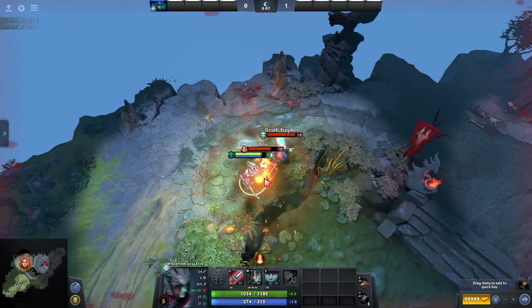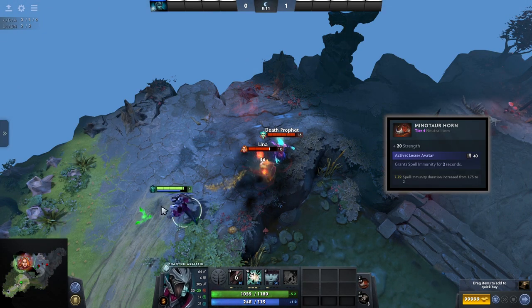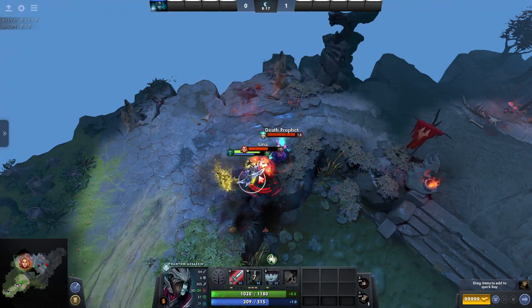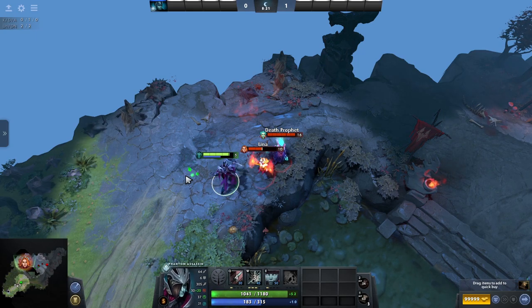If you skipped your BKB but you really should have got one, then maybe the Minotaur Horn can help. It has an activated ability that gives you spell immunity for a very short two seconds, but it might be just enough to get started with in a fight. The horn also gives you a pretty decent strength boost as well.